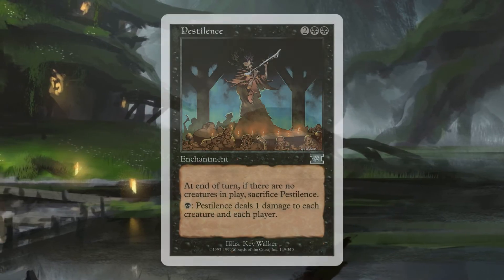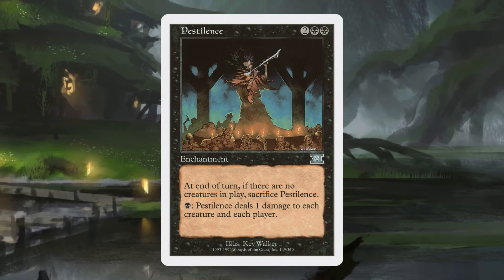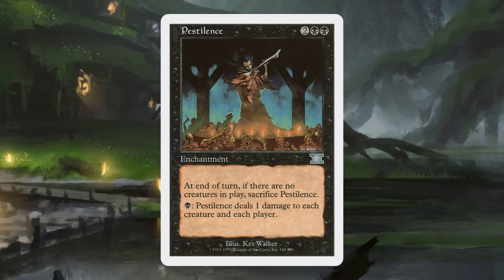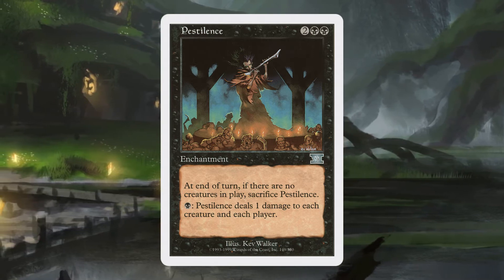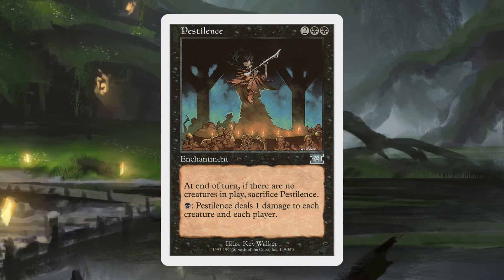Plague Engineer does the same thing at the same cost but on a vulnerable 2/2 body — we need the effect so we'll take it. Knight of Souls Betrayal gives all creatures minus one minus one including our own, so be aware we do have a few creatures with one toughness. We'll also use Pestilence, an enchantment costing two black black, where you can pay black to deal one damage to each creature and each player. At end of turn you sacrifice it if there are no creatures in play.